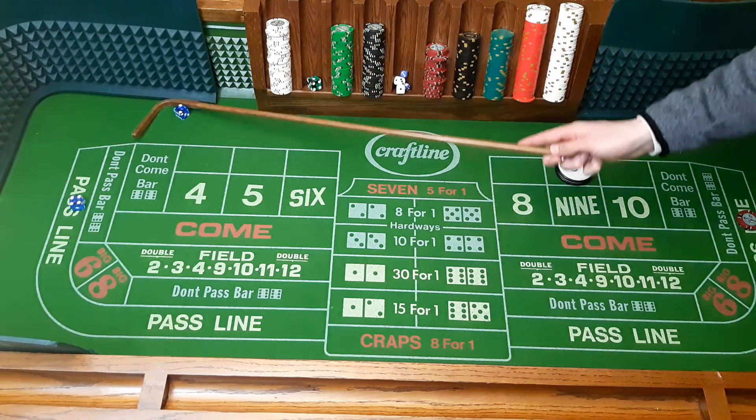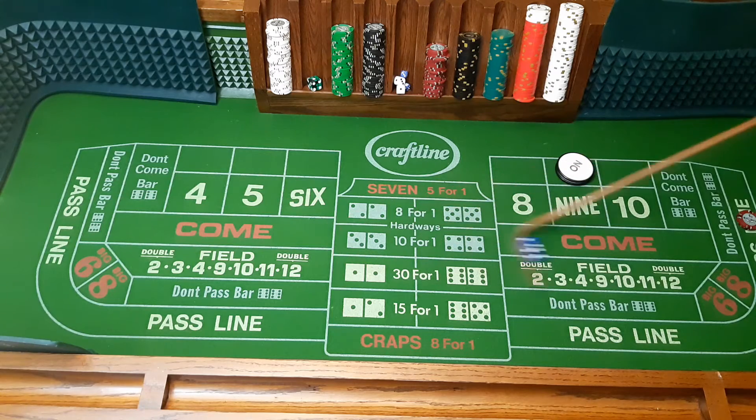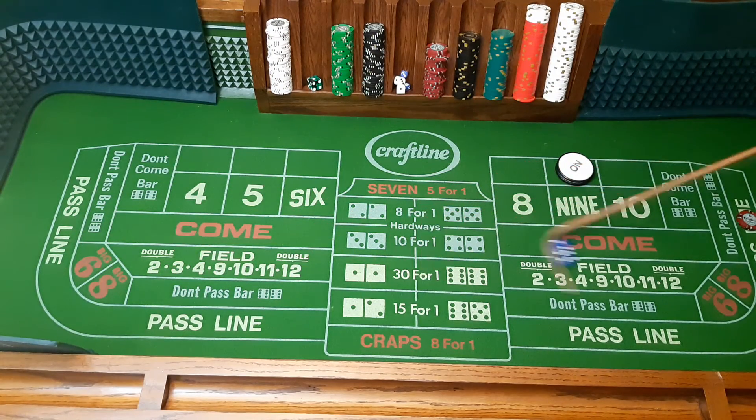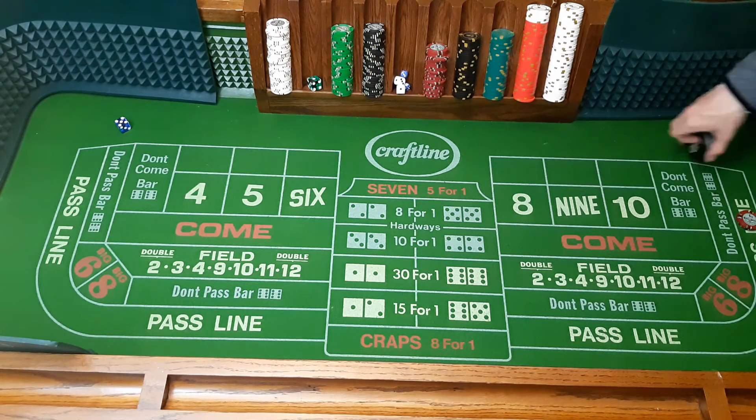We roll a 6 — don't win anything on the 6. Another 6, don't win anything. 6 again. And then we get the point — we get the 9!